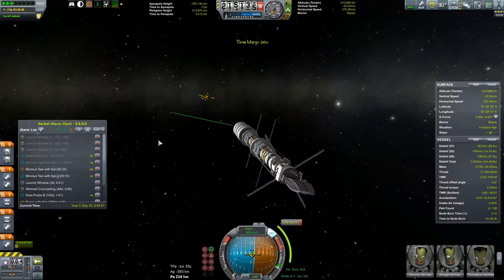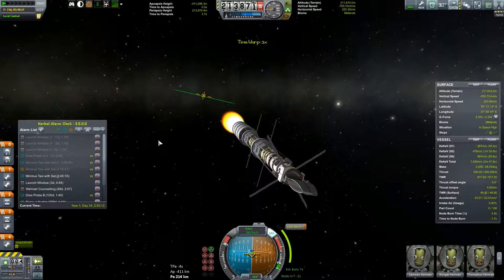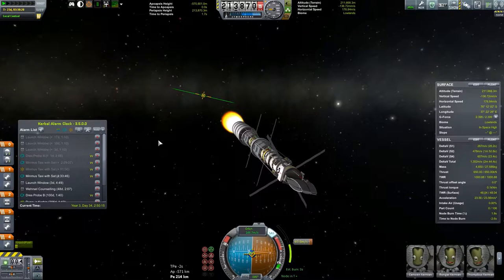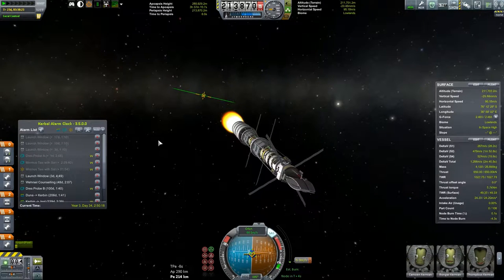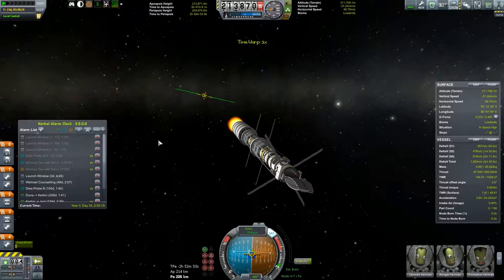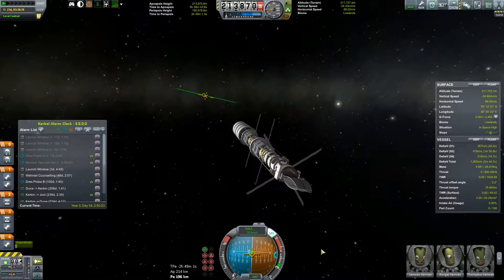We won't be fooling with this guy anymore — we're going to be focusing on our little computer probe. Approaching time to burn. There we go. How much delta-V do we have? Oh, we have tons of delta-V, no problems there. We'll just kind of even that out. Good enough for me. So you won't be going anywhere. Now then, we will jump back to our Dres probe.